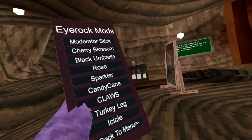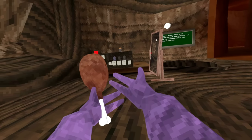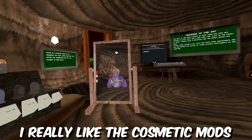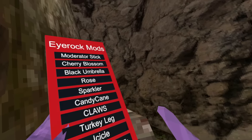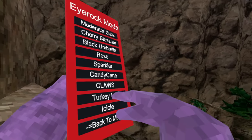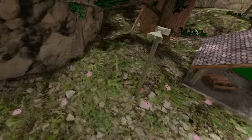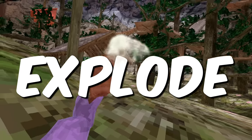This next mod allows me to get any cosmetic I want. For example, I can get the turkey leg for free. I really like the cosmetic mods. What happens when I put two hand cosmetics on at the same time? Let's put turkey leg and sparkler on. Oh my goodness, it looks like the turkey's literally about to explode.